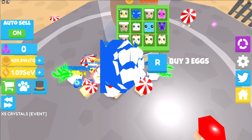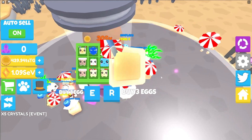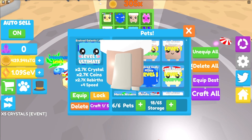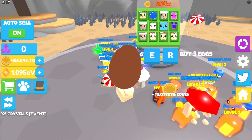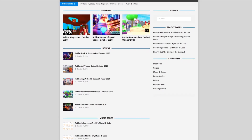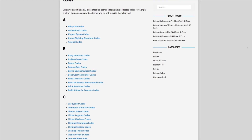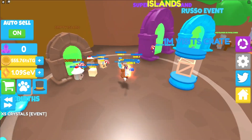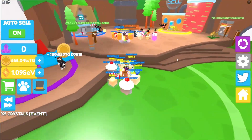If you want to claim codes in Crystal Magnet Simulator, go to the right and click on the Twitter icon — a box comes up where you can enter codes. Also, if you're fed up of watching YouTube videos just for Roblox codes, I have a solution: rbxcodes.com. On the website you can find game codes, music codes, and guides. It covers over 300 Roblox games, so if you need a code for a game, it'll be there.